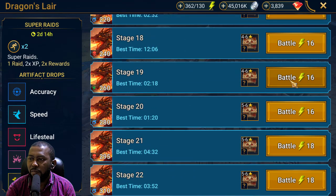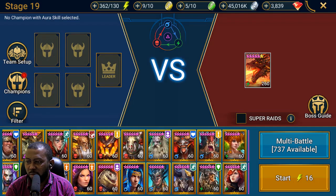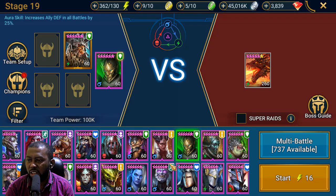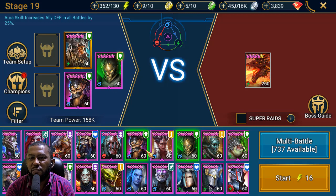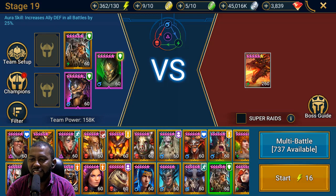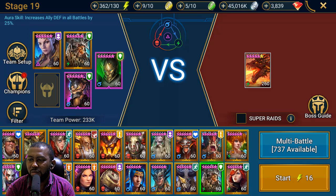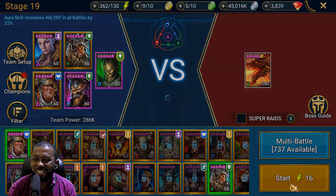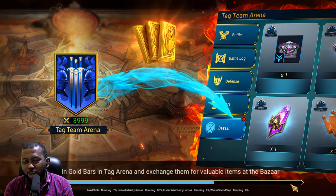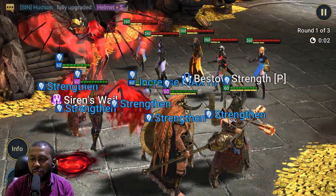I want to see those damage numbers to see if this is a viable build anyone can use. For the aura leader I'll use Terrael for 20% increased defense. Let me bring in Lydia for the flex and Osaga to see what they can do together. This is a troll team — imagine putting this into the arena. We'll also show this build in the arena to see how much damage it does against teams. Let me slow it down to see the numbers.